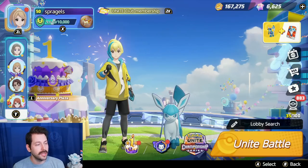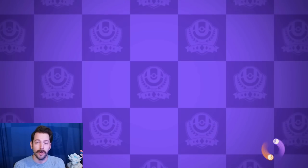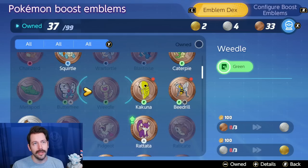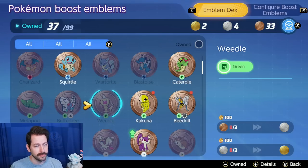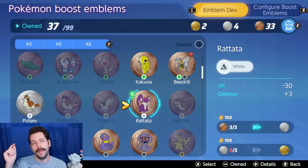So what does a build look like and how can we make a good one? Let's head into the Boost Emblems section. You see all of the Emblems you have, and then you can configure your Boost Emblems. If you have multiple of an Emblem, like Rattata here, you can evolve them into the next level. It costs 100 Gold, and that is always guaranteed to evolve into a Silver, and then I think there's a 40% chance to evolve it into a Gold. Again, I'm not really too stressed about Gold, Silver, Bronze — it doesn't really mean that much to me.